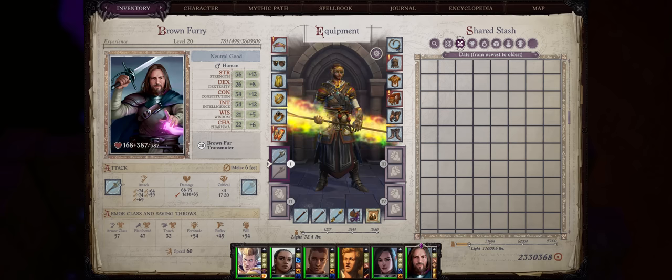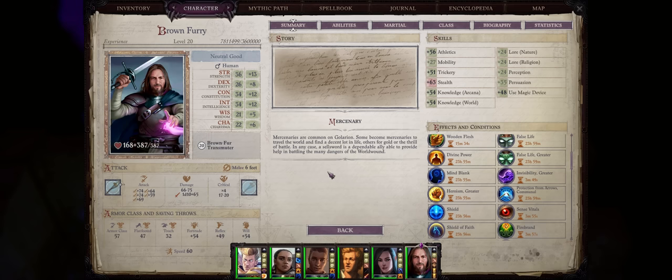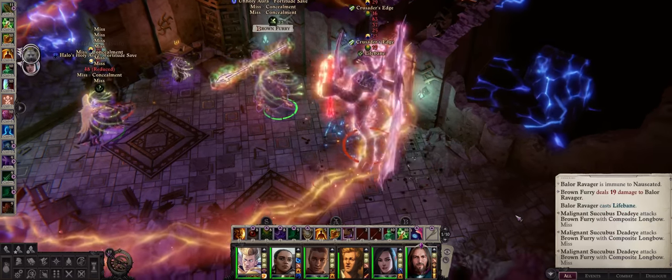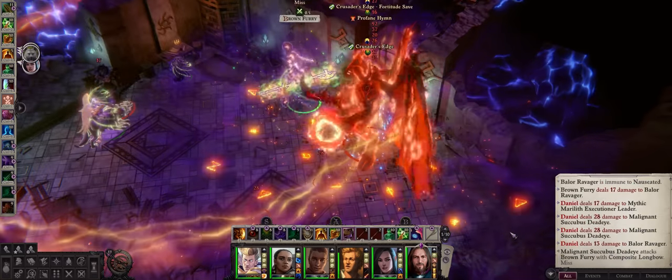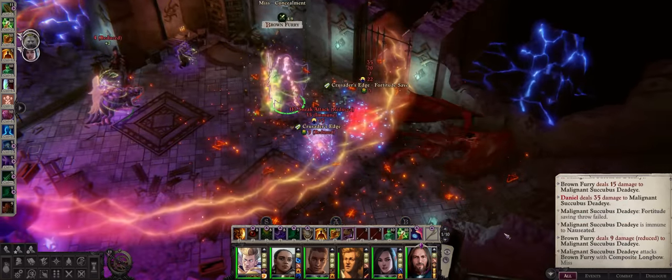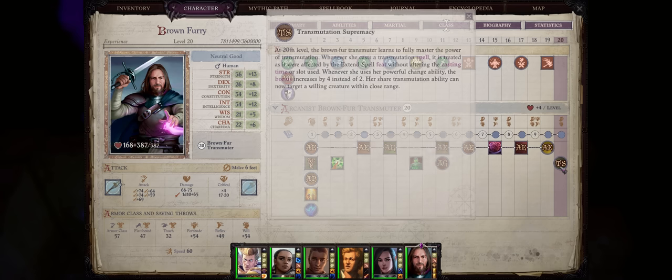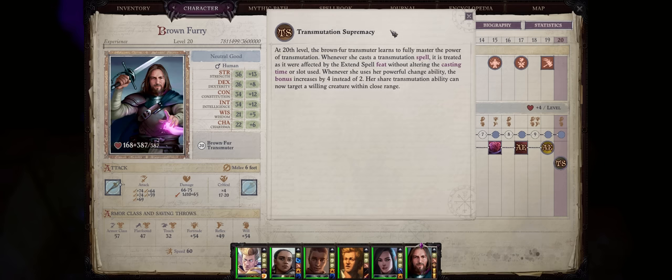Hello there friends and welcome for today's Pathfinder guide. We have an updated Brown Fur Transmuter build. Brown Furs are pretty much the strongest spell buffers in the whole game, thanks to two of their unique abilities. First, Powerful Change: as early as level 3 you'll be able to enhance all of your spell buffs that grant ability bonuses by an extra plus 2, later becoming plus 4 thanks to your powerful capstone ability, Transmutation Supremacy.